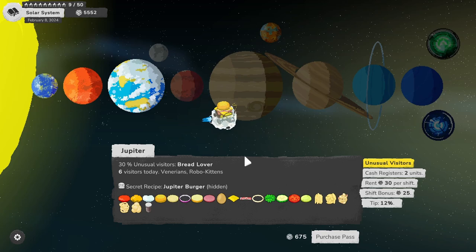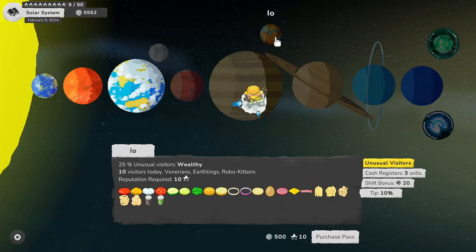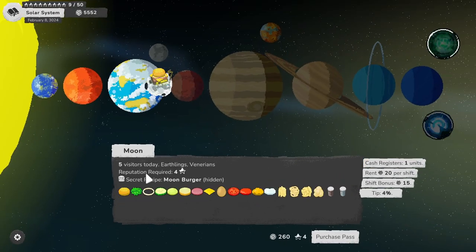Different planets also have unusual visitors. Jupiter has bread lovers, which I really want to visit because you get to bake bread. I also noticed that Io has wealthy visitors, which probably means more money, so I can't wait to get to that one.